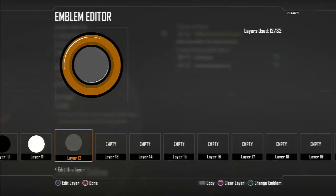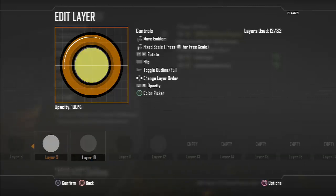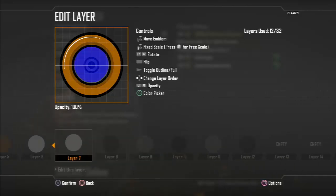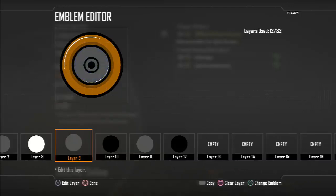Move the white layer to layer six and the grey layer to layer eight. That's how it should look at the moment — stop messing about, it's making this way too difficult for people to follow.